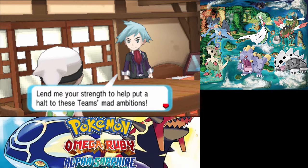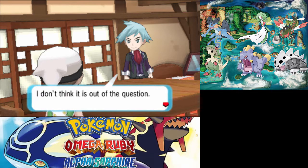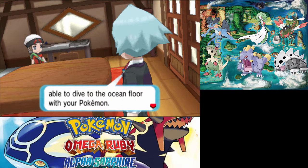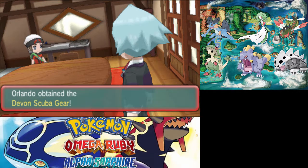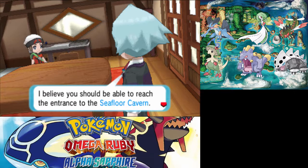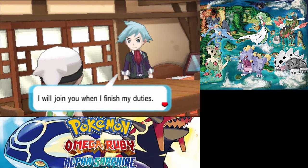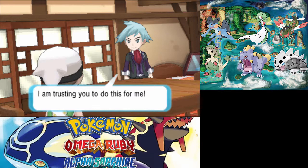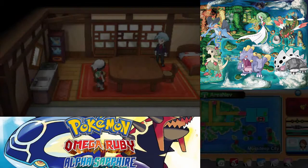If that team obtains the power of the super-ancient Pokemon, it will upset the balance of nature. A crisis unlike any before it will befall every living thing on this planet. I plan to do everything in my power to quell this situation — that is my duty. But there is a limit to what I can do alone. That is why I am asking for your help. Please do what you can to stop Team Aqua and Team Magma until then — though it's just Team Magma. We got Dive! Now I just have to go back and delete Rock Smash. We got the Devon Scuba Gear — it actually makes sense why we can go underwater.